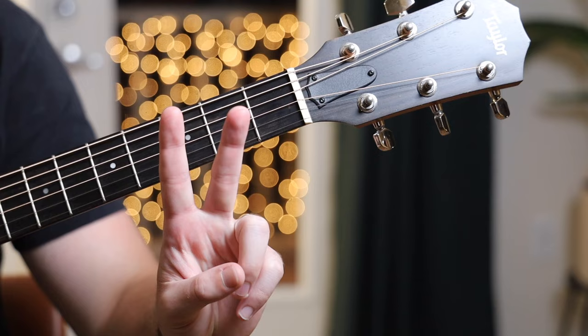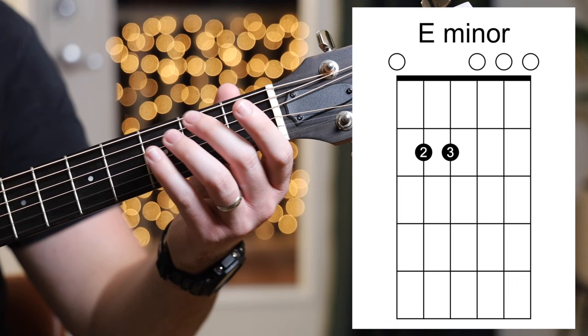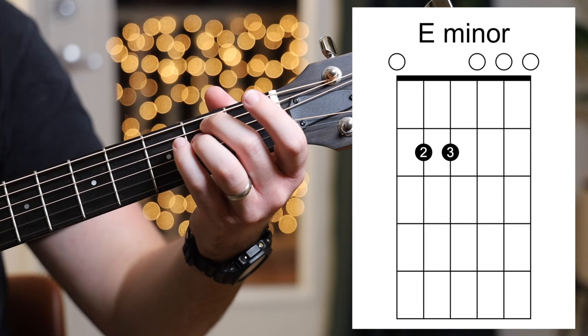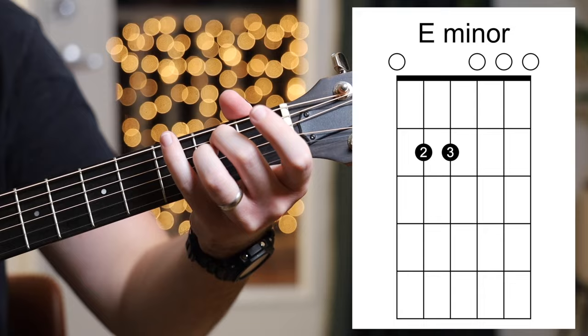The first chord we're going to learn is called E minor. Our fingers are numbered 1, 2, 3, and 4, and the strings are named E, A, D, G, B, E. To play E minor, you take your second finger and put it on the second fret of the A string, and your third finger on the second fret of the D string. Then you just strum all six strings.